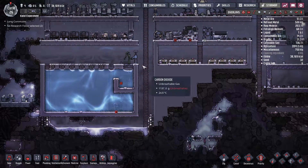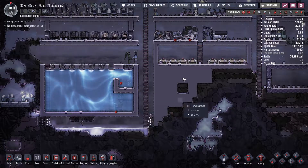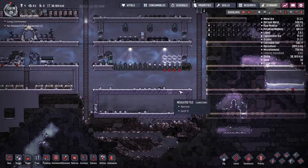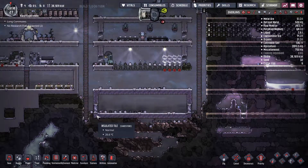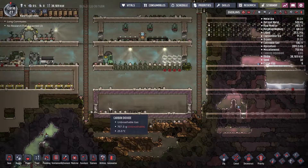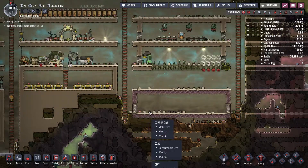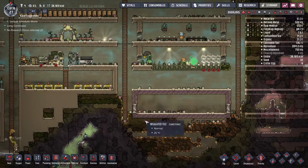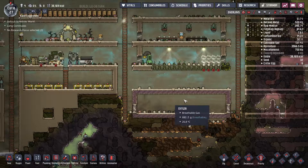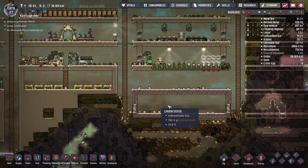I enclosed it and re-deconstructed all those tiles in order to make our way down. We also got ready for today's plan, which is to construct electricity so we can discontinue our manual generator and use coal to power our colony. I made this room out of insulated tiles to help keep all the heat generated by the generator inside.